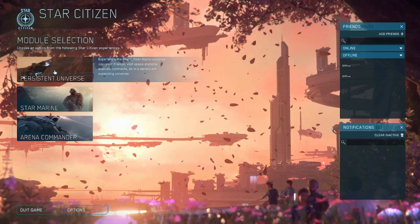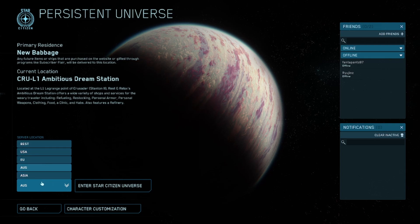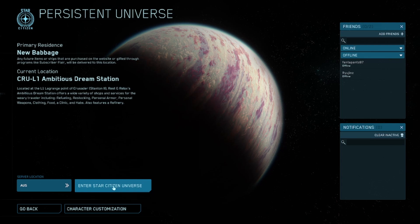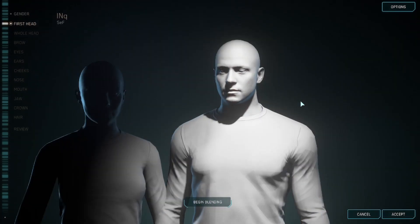Once you press on Persistent Universe you're met with a screen to select your server region. Before entering the Star Citizen universe you might want to check with your friends where they've loaded in first, otherwise you'll be hyper-driving to each other's locations until you save your spawn point on their planet or in their universe.